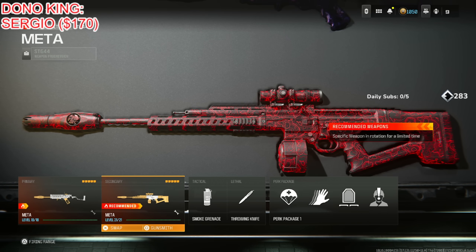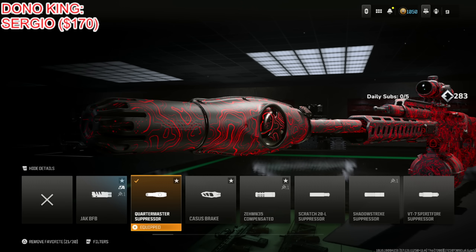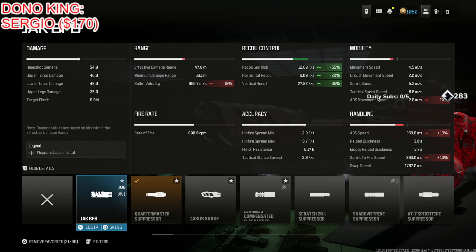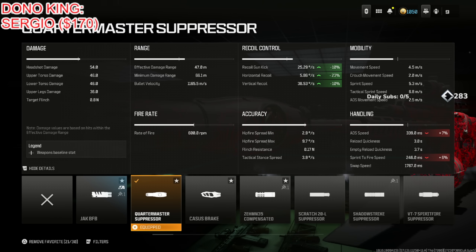Next for the STG 44 — put on the Quartermaster Suppressor for being undetectable by the radar, gun kick control, and recoil control, at the cost of aim down sight speed and sprint to fire speed. This is the best muzzle — the Jack BFB ruins bullet velocity, the Kastovia Break is not as good, and nothing else is either. This is the best possible choice and it keeps you off the mini map.